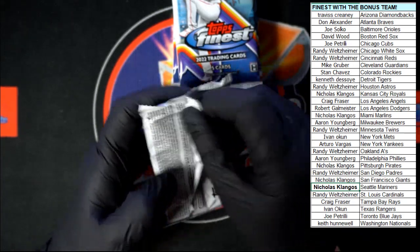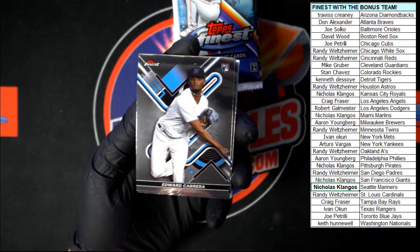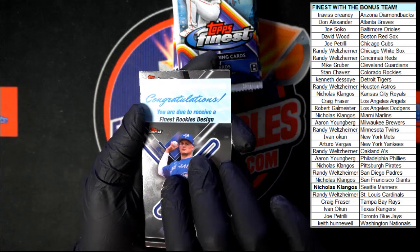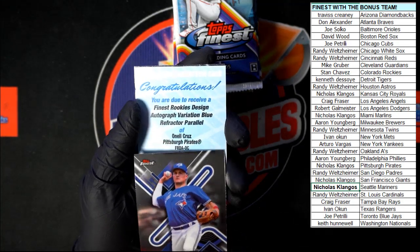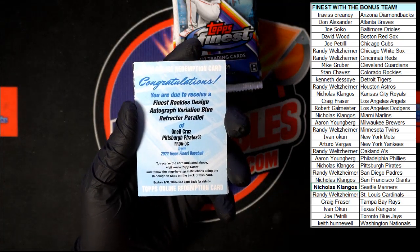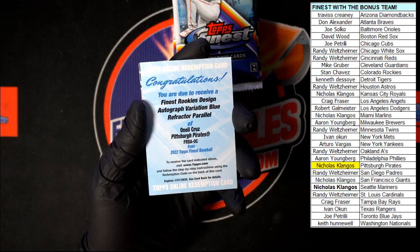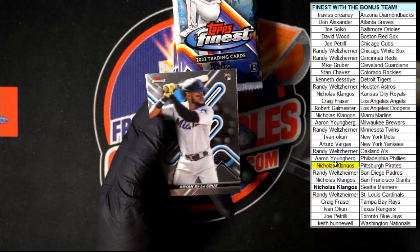Down to the bottom. We got Cabrera, Chapman, and then we've got an auto redemption right there. Here we go - Finest Rookies Design Autograph Variation Blue Refractor Parallel of O'Neal Cruz. Very nice, very nice. Big fan of that hit right there. Going to the Pirates - that's a good one. Nicholas Kay, let's get that highlighted. I am a fan of the big man. We got Abreu and De La Cruz.